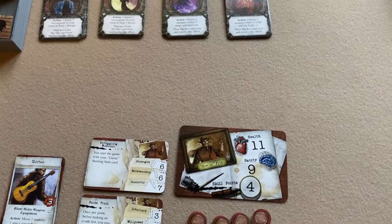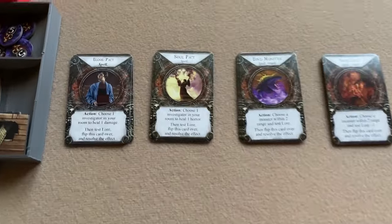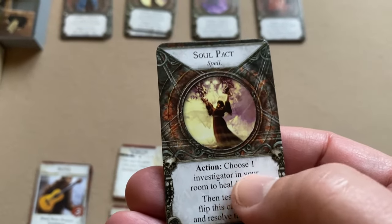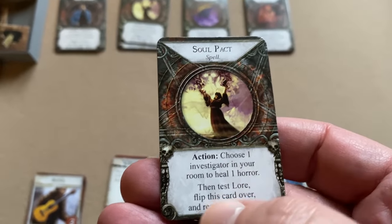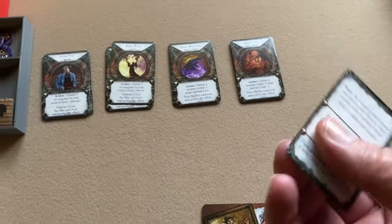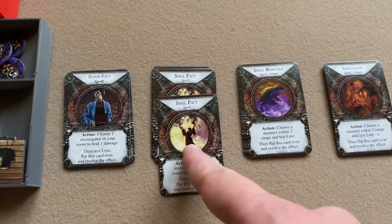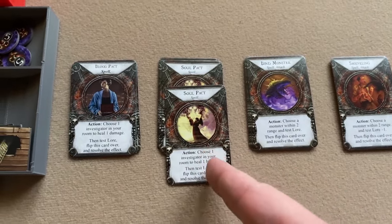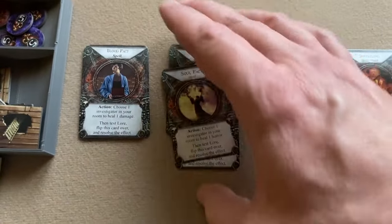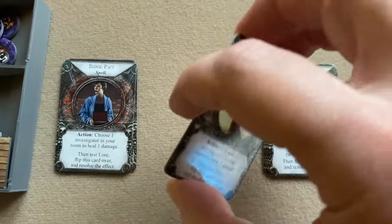Investigators usually don't start with a spell card but can gain one during the game. When used, a spell card tells you when and how — for example, as an action to heal one horror to an investigator in your room, then test lore and flip the card over to resolve the back effect. Each copy of the same spell card type may have a completely different effect on the back. When a spell card is discarded, it goes to the bottom of the deck from which it came.